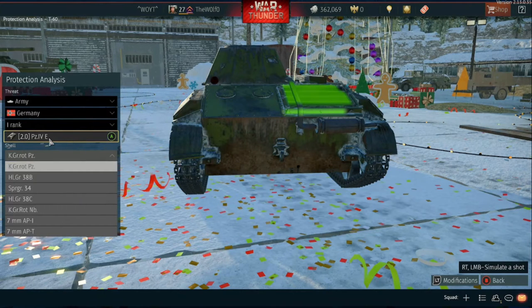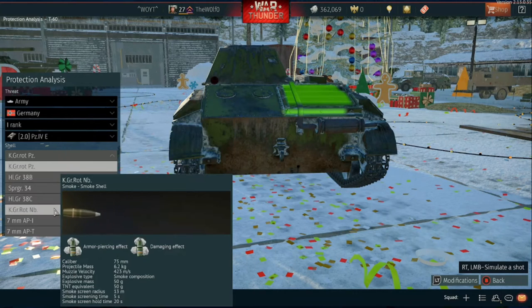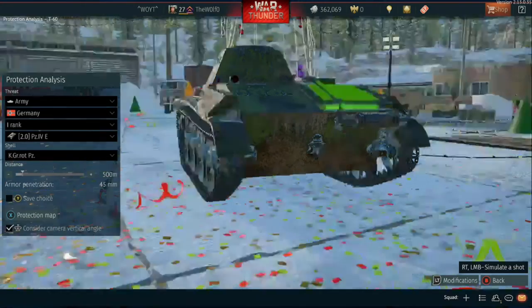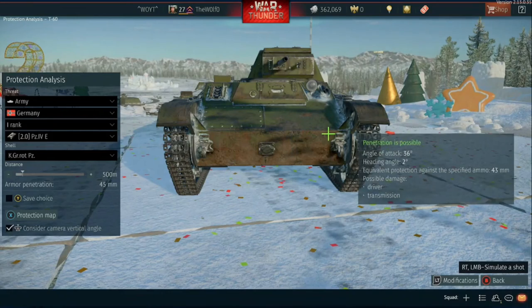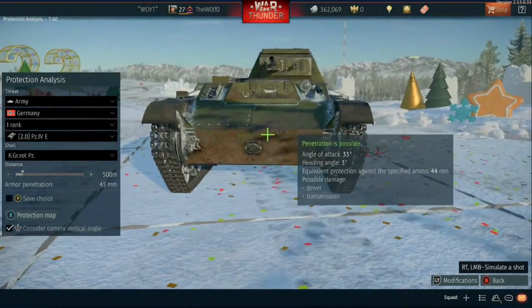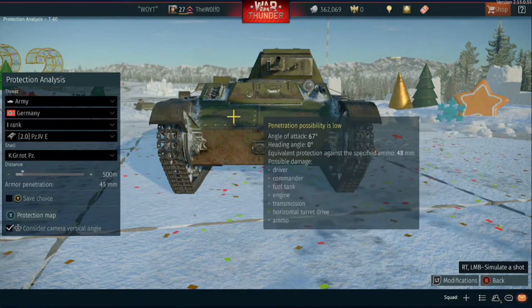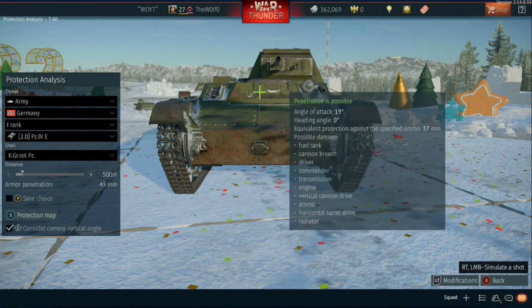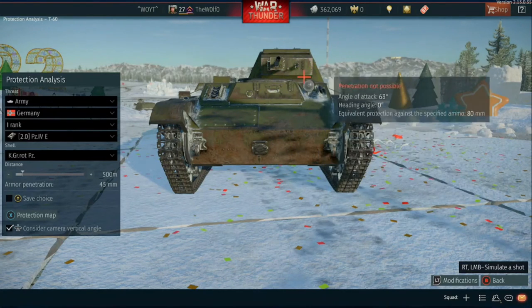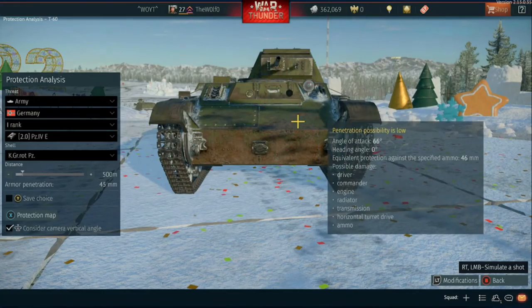Now we have the PZ4E versus the T60. The PZ4E has a 75 millimeter with four shell types: APBC, HEAT, HE, and smoke. We'll be using the top shell, APBC. You'll have a little bit of issues with the front lower plate — it's at an angle. The upper plate also has some issues. But if you get right up in there, you can hit here and it's pretty much penetrated even at the thickest part. The gun mantle is still pennable — hit right here for an easy kill shot, and right here for another easy kill shot.